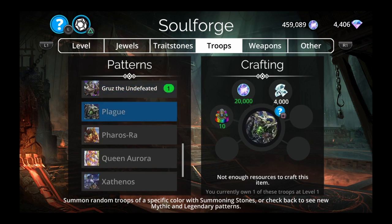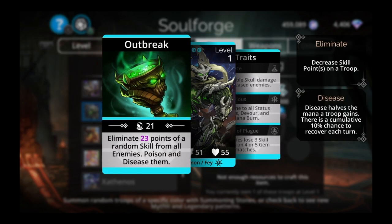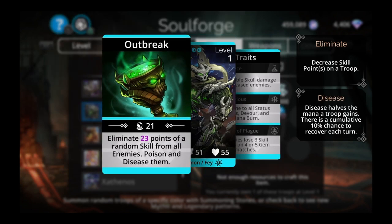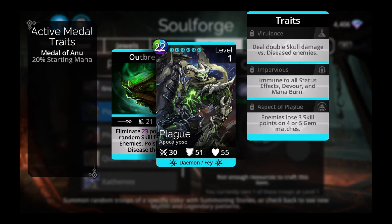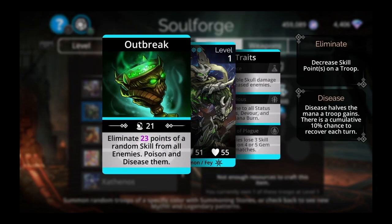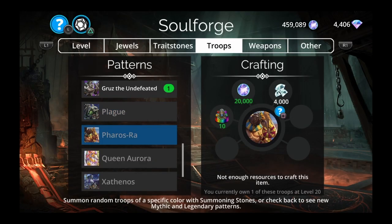Plague is a very low recommendation — probably last on the list of mythics I'd recommend. He eliminates 23 points of a random skill from all enemies, poisons and diseases them. He just looks cool but you're never going to use him. He's an apocalypse troop so you don't even get kingdom bonuses. Nothing great here.